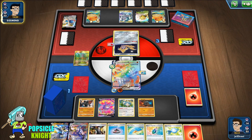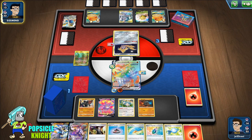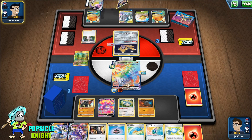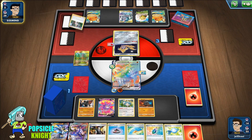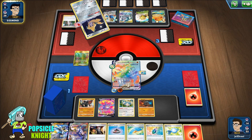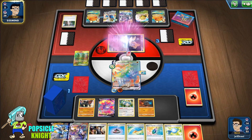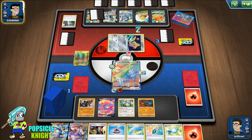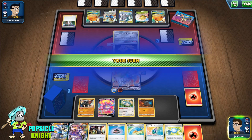All we have to do is either Boss's Order one of their Pokémon, or use GMAX Rapid Flow to hit one of these other Pokémon and win the game. Even if they have a Reset Stamp it doesn't really matter because we have access to energy regardless. Since they don't have a Mew we can target this Jirachi — they're getting Intrepid Sword, that's it. Good game!